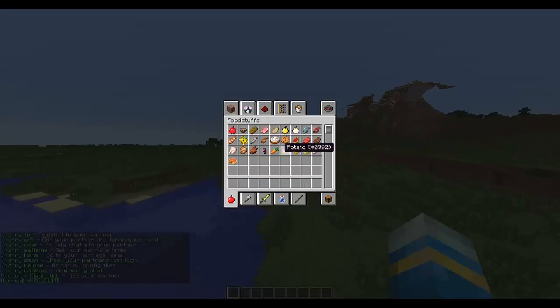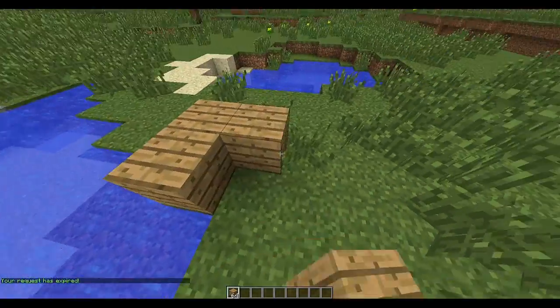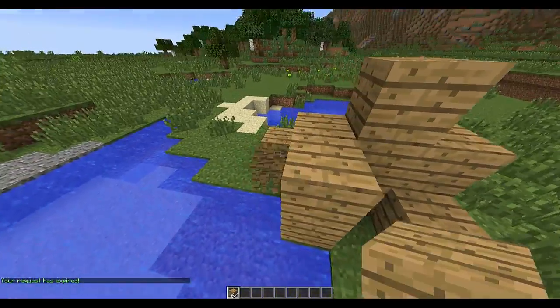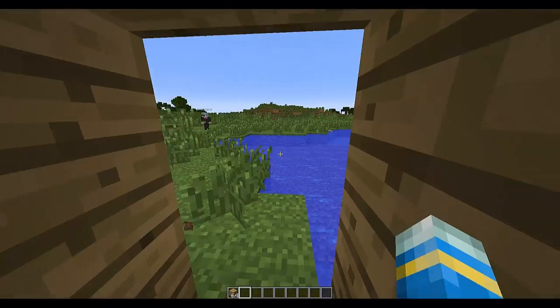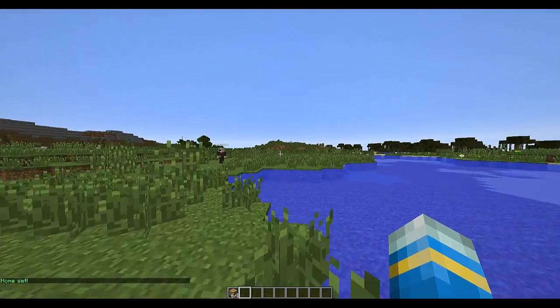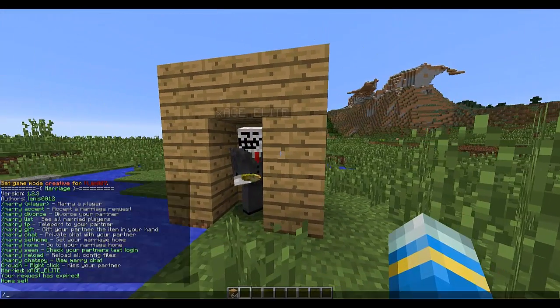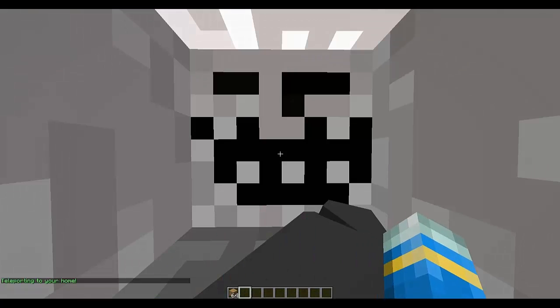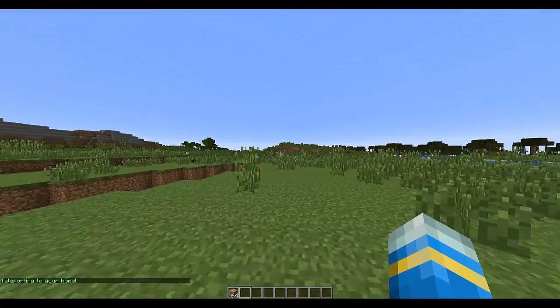You can actually set a home. So we build a lovely luxury home — cost a lot of money — this is going to be our home. Do slash marry sethome, home is set. Then if I get my other account to do slash marry home, they will teleport there. I can do it as well — slash marry home — honey I'm home.